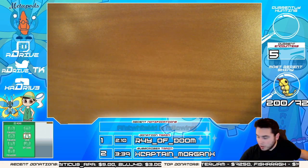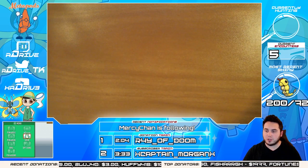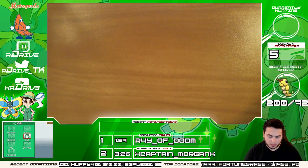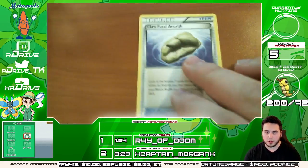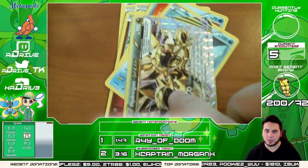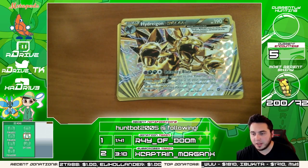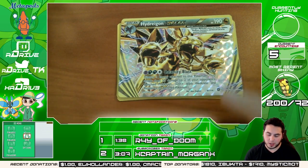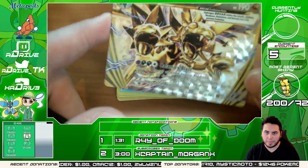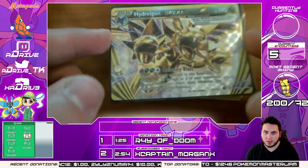I have hope though, I have hope — we've got three more packs in this little mini session. I have faith, let's do this! Give me something good, give me one more EX right now. We've got an Anorith, Duat, Braviary, Seadot, Drifloon, Merill, Shellos, and Mantine. Reverse holo is a Hydreigon BREAK card — I was going so fast I didn't even expect it! I think there's a few more BREAK cards we haven't gotten yet, like a Yanmega BREAK. But this is our second or third Hydreigon BREAK. Still pretty cool — from a graphic perspective they look super duper cool.